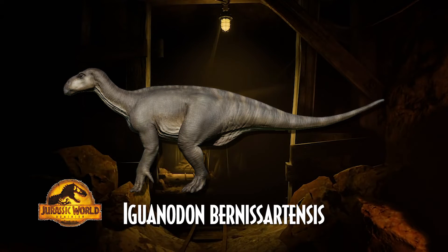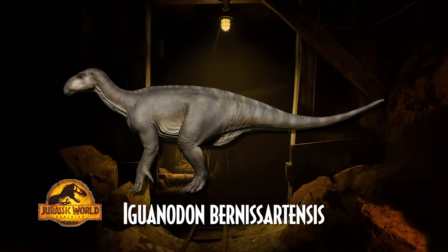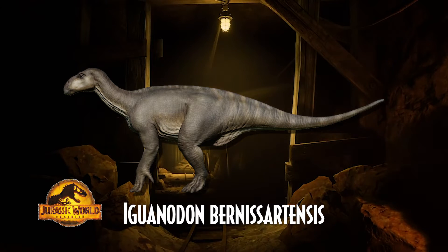The next dinosaur to showcase is one of the oldest known to science, Iguanodon bernissartensis. Despite being the longest-known herbivore, it took the longest to join the franchise, only appearing in a cameo role in Jurassic World Dominion in the background of the Biosyn Valley scenes. Its name means 'iguana tooth,' and it lived during the Barremian to early Aptian ages of the Early Cretaceous in Belgium, Germany, England, and Spain, between about 126 and 122 million years ago.